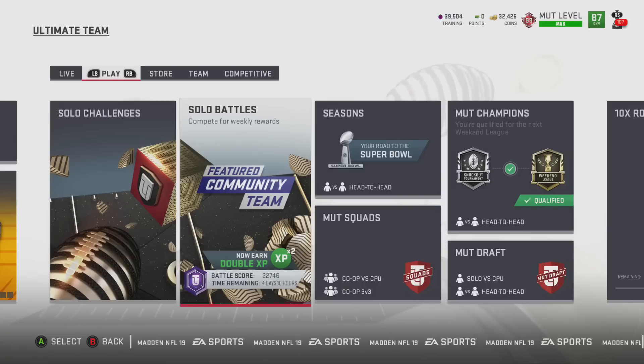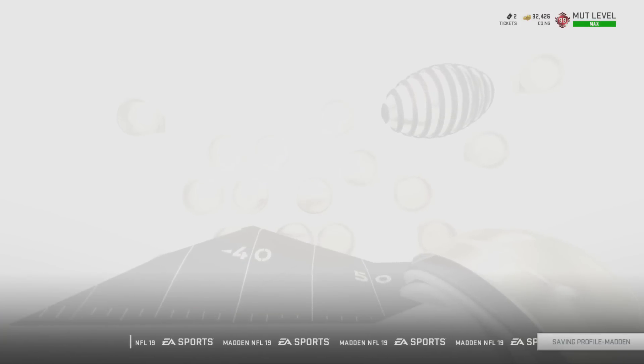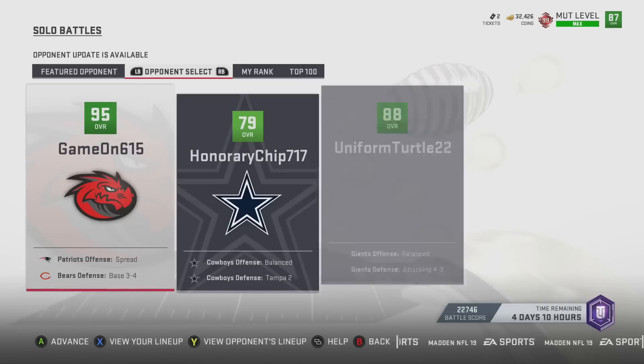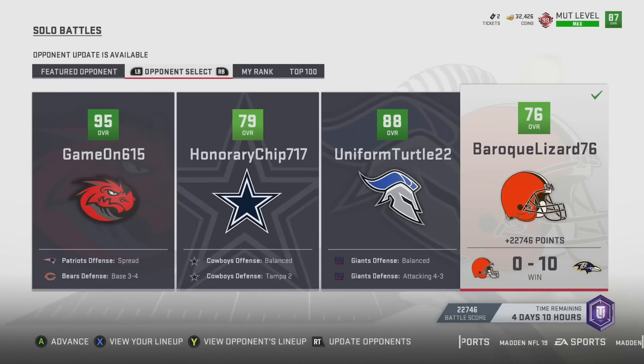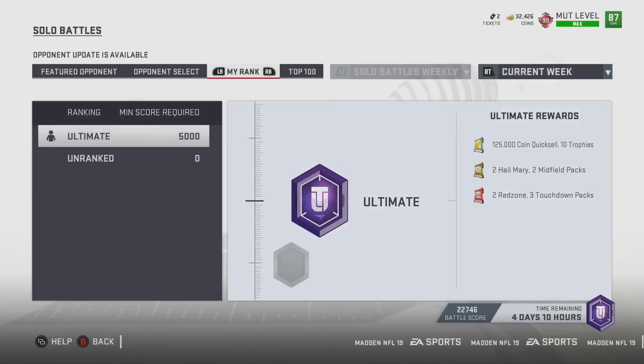If you do that on all your farm accounts, that's 2.1 million coins for free. So for example, if you go into the solos right here and play any of these solos, you do not have to win the solo battle. Because if you lose, you get at least 10,000 points, and if you win, you get 22,000 plus. All you have to do is get 5,000 points and you receive ultimate rewards.